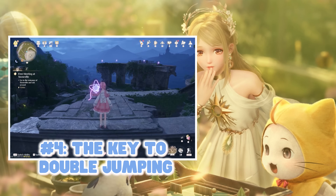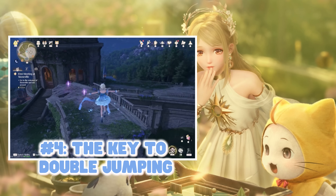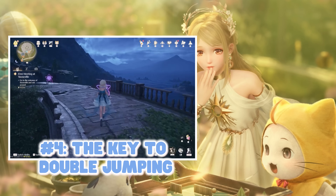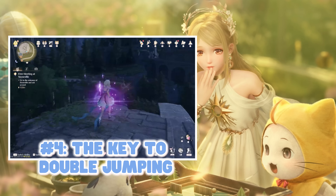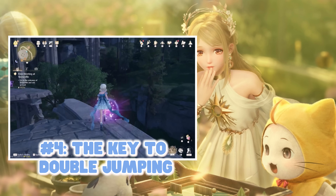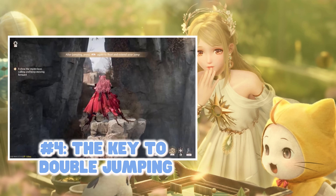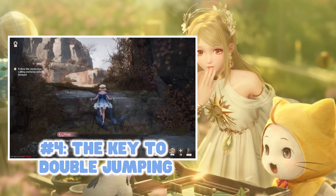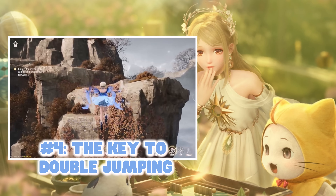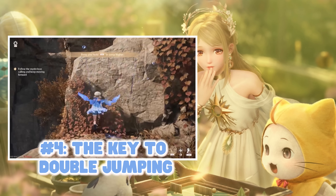Number four: double jumping. Double jumping has been the bane of everyone's existence. In every beta I played, I noticed how everyone was complaining about it because it was a hard mechanic to grasp. It took me several playthroughs until I actually felt confident doing the double jump, and even then I would still struggle. The best advice I can give you is to get a running head start — always make sure you're a little ways apart from the place you're trying to get to.